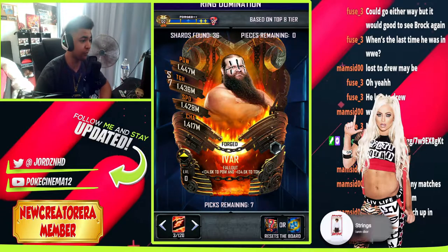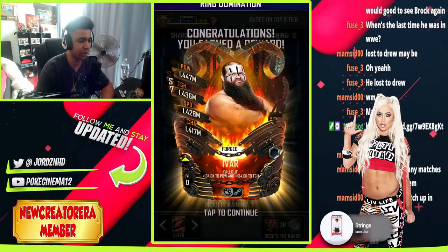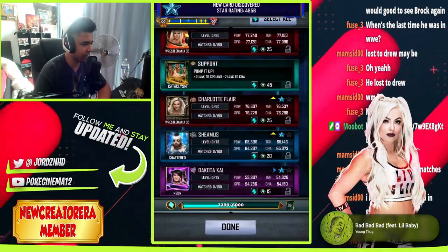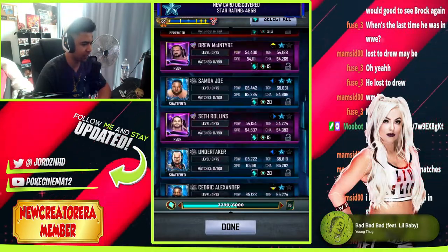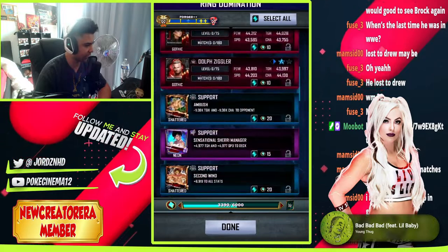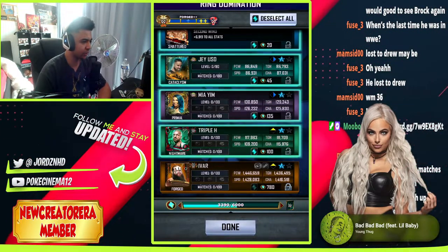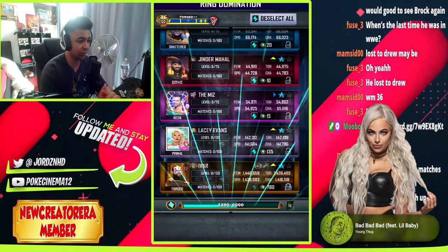Welcome back to the video where we have now completed the Ivar Forge card, which is the Forge card on the heroic side of Ring Domination. Let me just go and lock him in so we don't miss out on that, because I don't want to accidentally dust him. We'll dust the rest and then I'll obviously get back to you guys once we've completed the heroic upgrade.